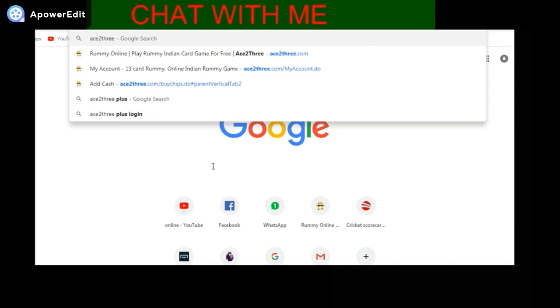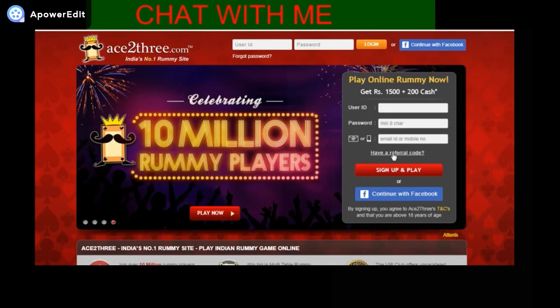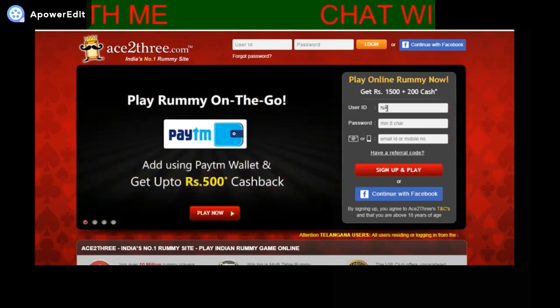First you need to type Ace23 in Google and click on the first or second link and you will be on the home page, or you can click on the link given in the description below so you get to this page easily.